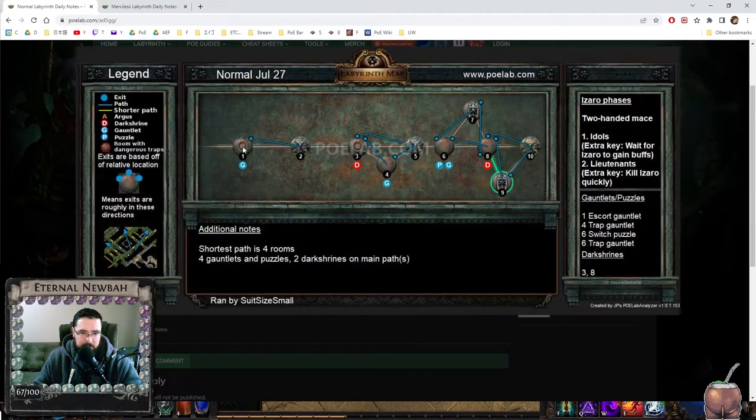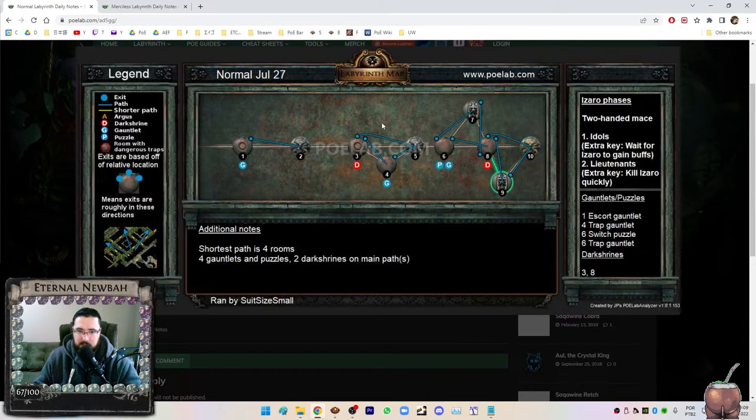We have the first zone, then the first zone is connected directly to the first Izaro fight. Then to another zone, which has an alternative zone here, or straight to the fight — depends what doors you find in the Labyrinth. All of these symbols here have a legend. A very little summary: the Labyrinth usually exits top right, so you're usually going to go top and right of the area. This blue ball indicates that the exit is to the top right — this is roughly the direction.